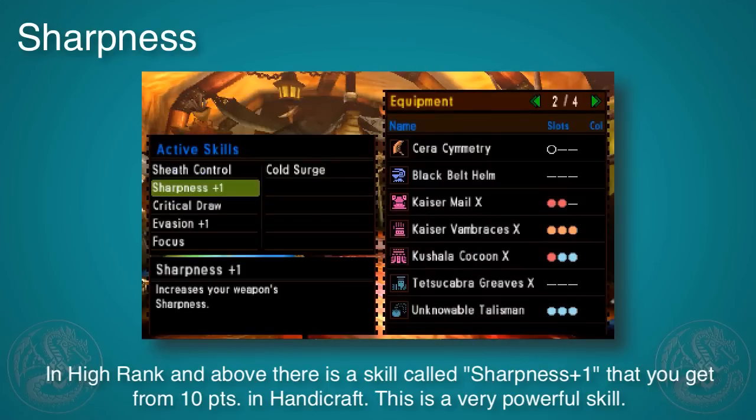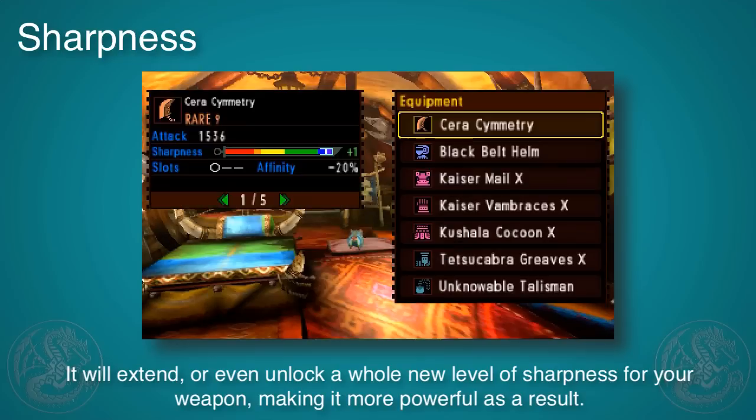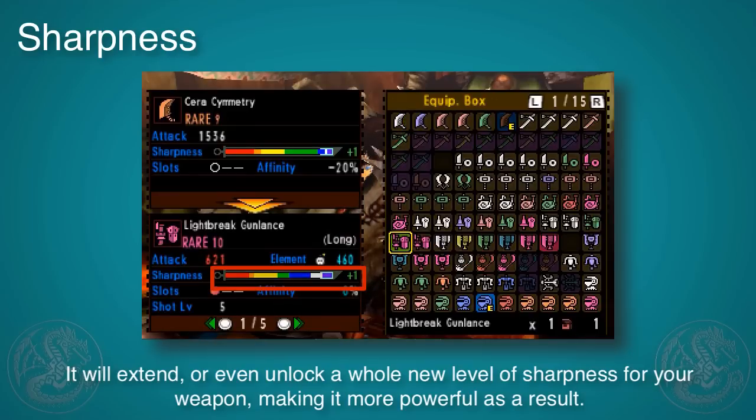In high rank and above, you want to be going for a skill called Sharpness +1. This will take an often mediocre weapon and turn it into an absolute powerhouse by adding one, two, or even three units of extra sharpness to its arsenal. You'll notice a lot of G-rank weapons get purple sharpness through this skill.